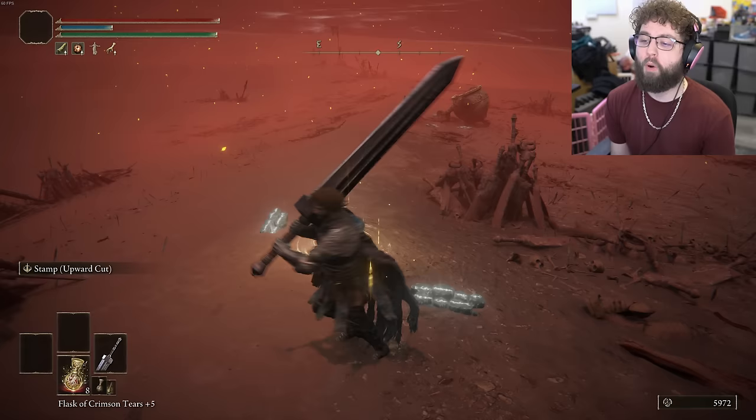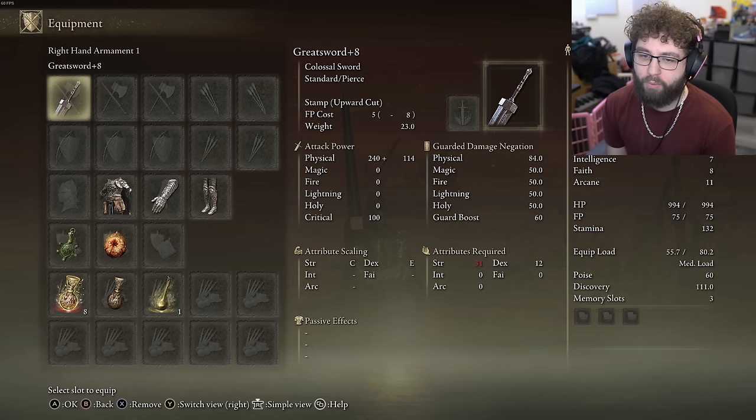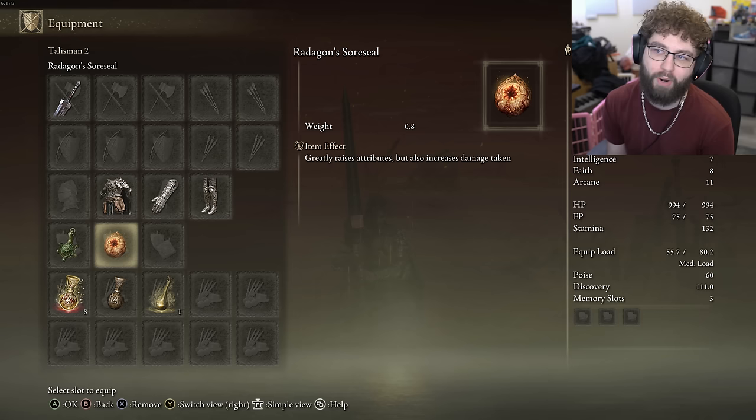Alright, what's going on guys, it's Jeff back here with some more Elden Ring. In the last video I ended up beating Radahn. At the moment we're level 45. Got a plus eight greatsword — Radahn died, we got the Green Turtle Talisman and the Radagon Soreseal.